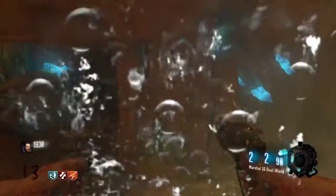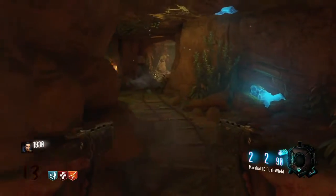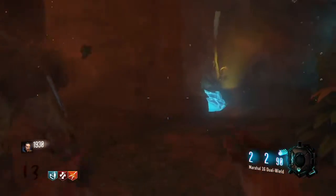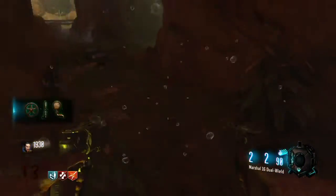It's JettyKing98 here and today I'm going to be showing you guys how to open Pack-a-Punch on Zetsubo No Shima. We're going to need to get three machine parts — one of them is in a random spot every time and the other two are in set locations.